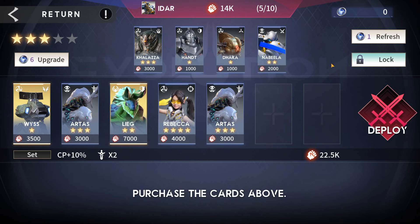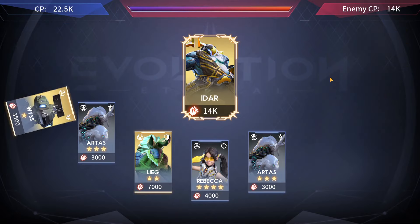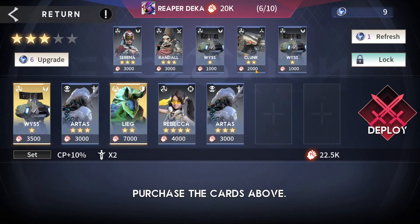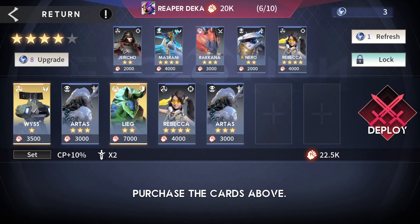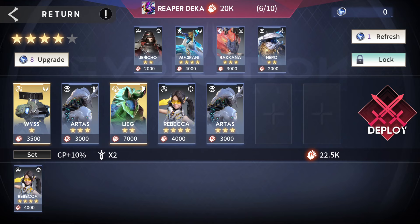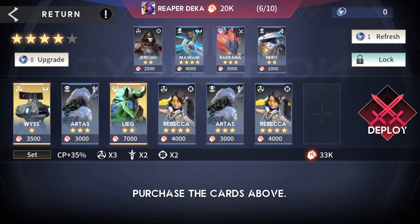We win round five. Now at round six with nine bits, we want to upgrade the shop — that leaves three bits to buy from the upgraded shop. When you upgrade the shop it switches all the cards unless you lock them. After upgrading, I was hoping for a Rebecca or an artist and we got Rebecca. We buy her, deploy, and win.